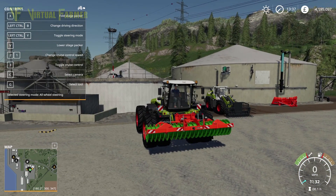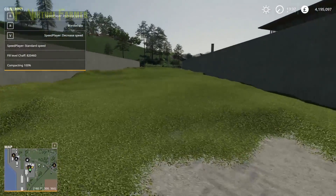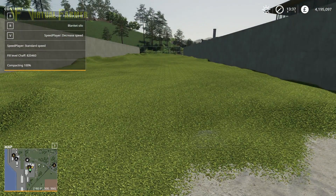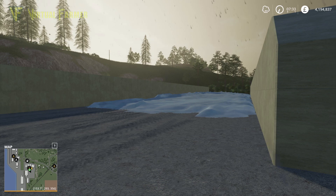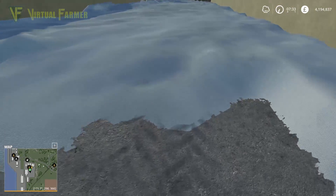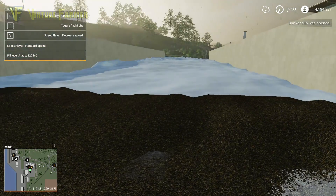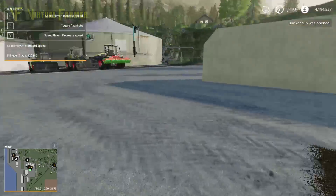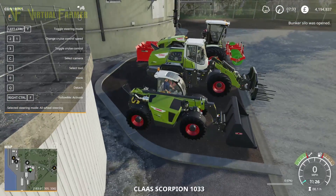After you have compacted your raw material to 100%, cover it and then leave it to ferment. This happens overnight and should be available the next morning. Once fermentation is complete, uncover your silo. You can now sell your silage at the BGA if you own it, or use it to feed your cows directly or as part of the mix for total mixed rations, which we will cover in an upcoming video.